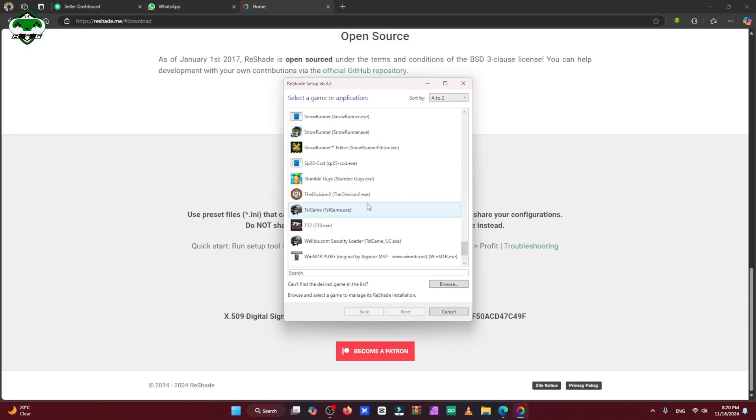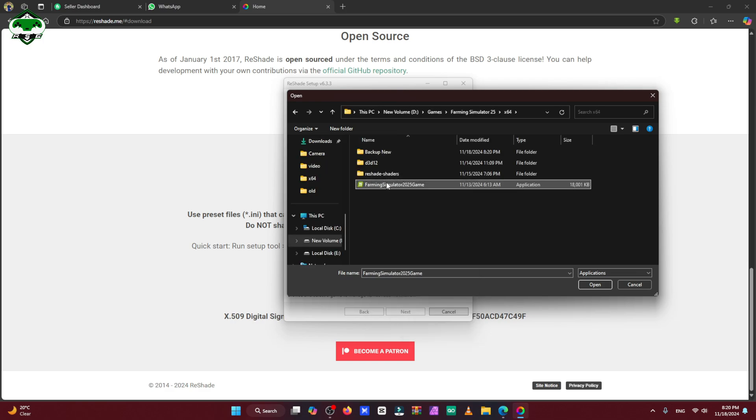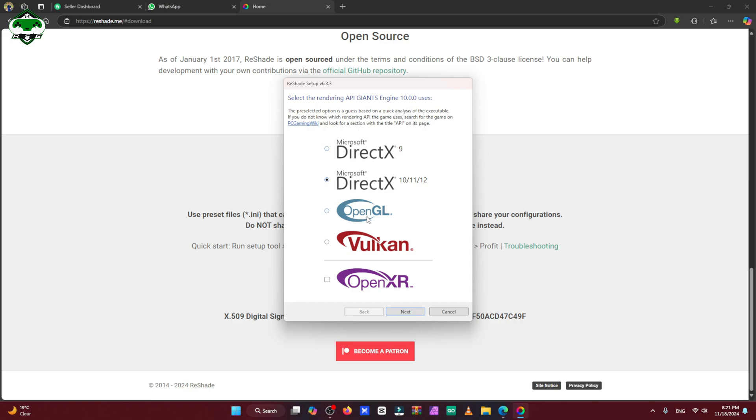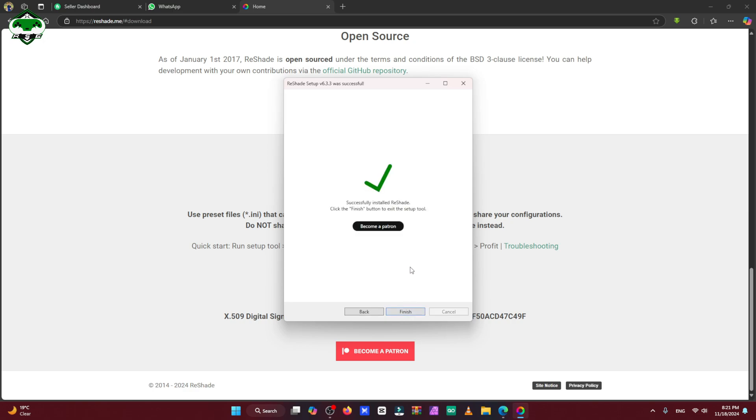It will automatically scan all the games on your computer. Go to your directory wherever you have installed your game. Select the exe file of the game and open it. After opening, select whichever system you are using — I suggest going with DirectX 10, 11, or 12. Click next. Since I have already downloaded ReShade, I'll just update it. You have to select all of the effects — you will see a list of effects. Select all of them and click next. It will download the effects, then click finish.